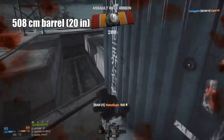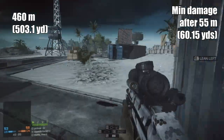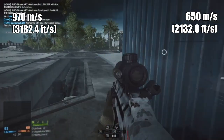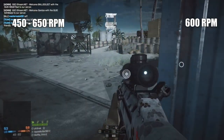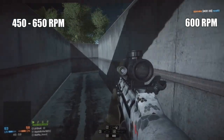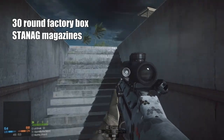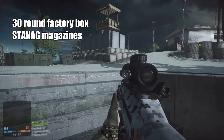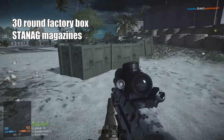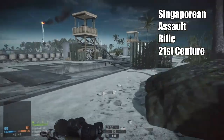In real life, this weapon has an 805 millimeter barrel, an effective range of 460 meters, and a muzzle velocity of 970 meters per second. The rate of fire of the SAR-21 in real life varies between 450 and 650 rounds per minute. The cartridge in real life is in fact the 5.56 NATO, and this weapon is capable of accepting the standard 30 round box or the draft STANAG standard magazine. The name SAR-21 stands for Singaporean Assault Rifle 21st Century.